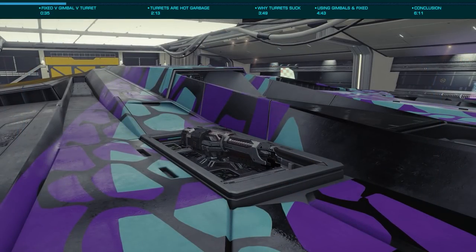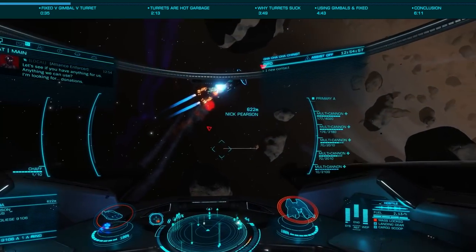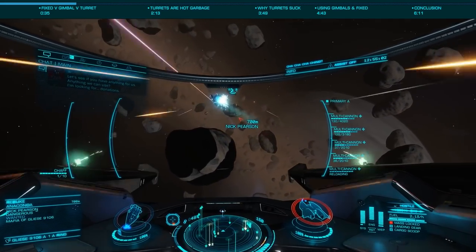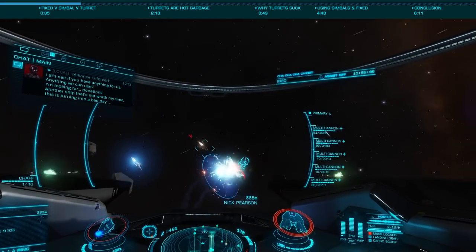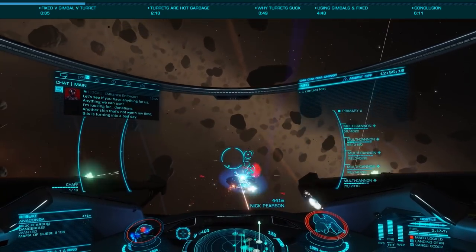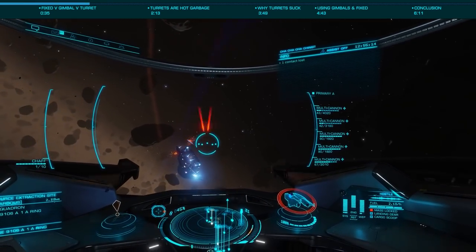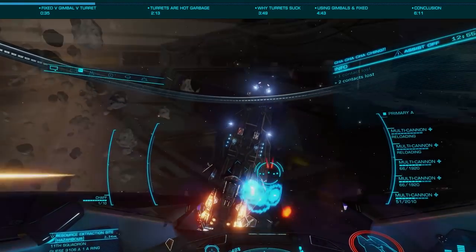As for gimballed weapons, they are able to track targets in a limited range in front of your ship, moving with your target so long as you are within their firing arc. While this tracking is good when fighting maneuverable enemies, many times this isn't fast enough to always stay on target. Gimbals can also be affected by chaff, scrambling them while the effect is active. You can fire gimballed weapons as fixed by unlocking your target, something you can do quickly if a target deploys chaff.